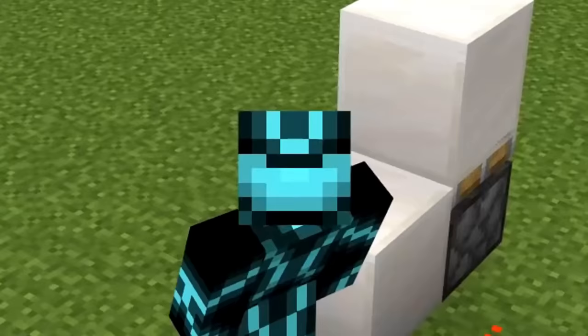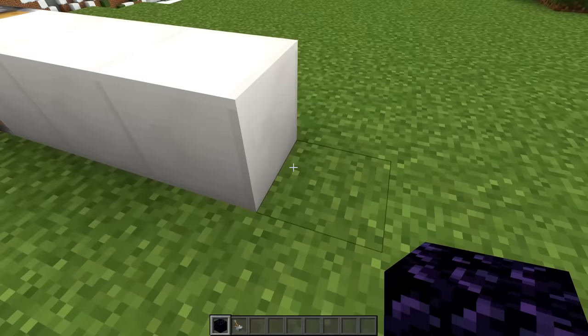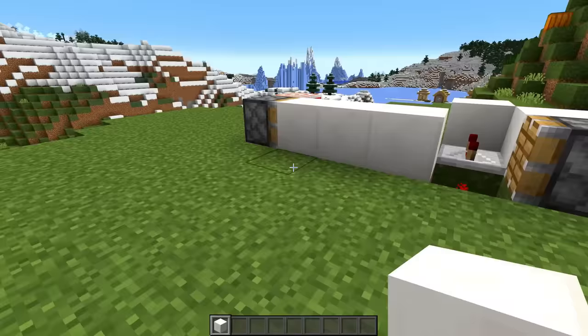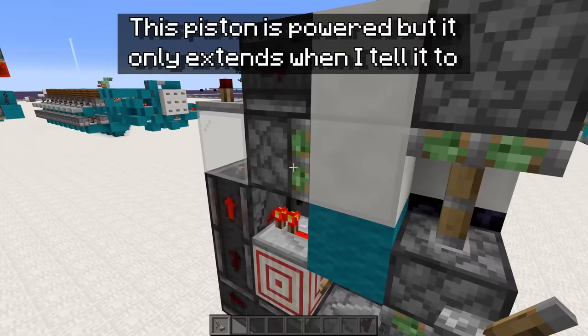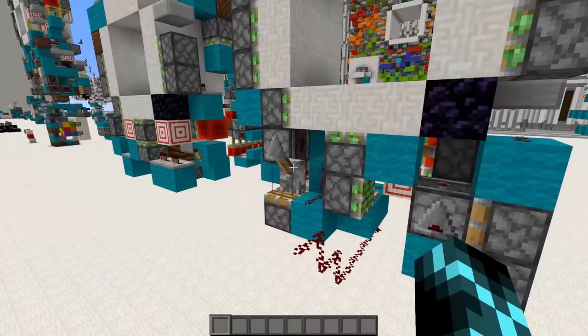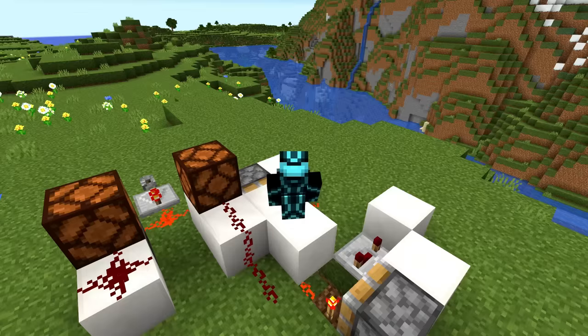And there's another problem with Bedrock pistons. In Java, if you put an immovable block in the way of a piston, power it, then break the immovable block, it won't push out until you update the piston in some way. This is a Block Update Detector, or BUD for short. It makes timing piston extensions easier, it allows for more ways to build specific circuits, and it can detect stuff faster than observers can.